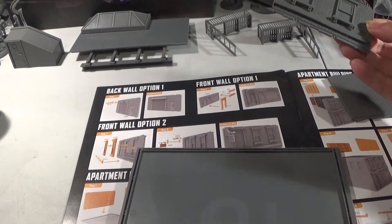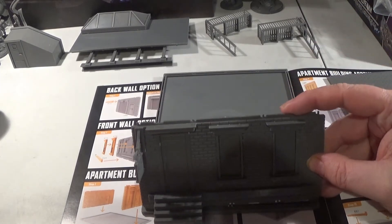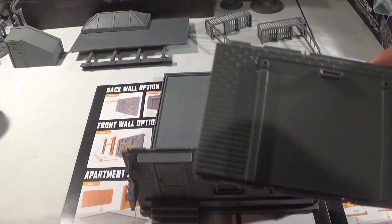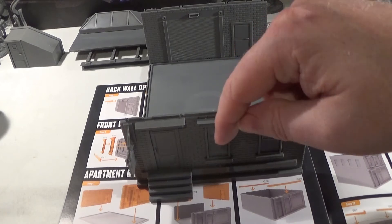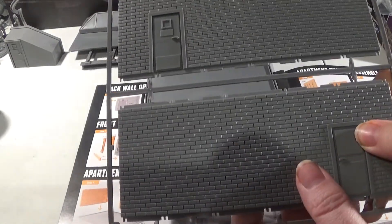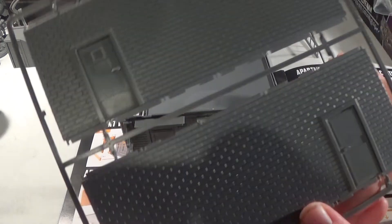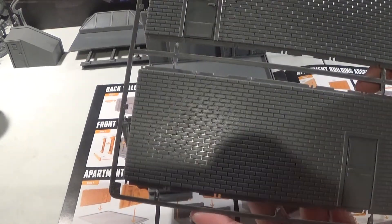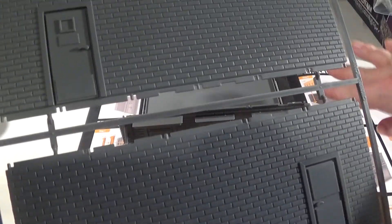So we have the front finished. Now we're going to attach that onto the widest end of the base using a series of clips and lines — it's just glued in and pushed down. We'll do the same with the back. For the sides we do have some options: doors facing out, or blank walls. We might do a door on one side and a blank wall on the other. There's no rules — you're completely free to do it.